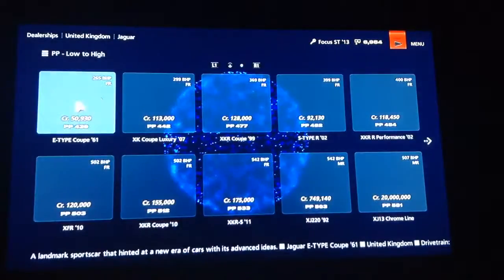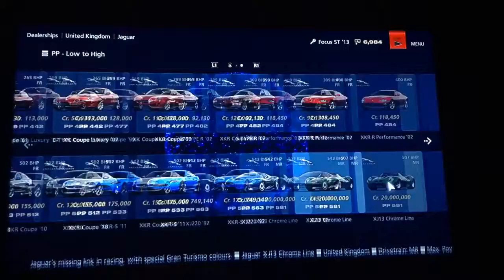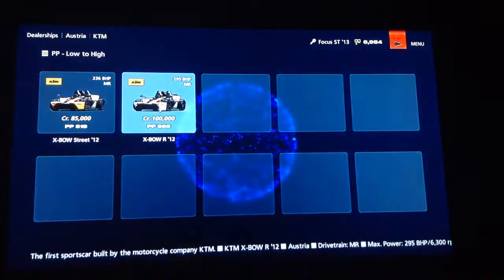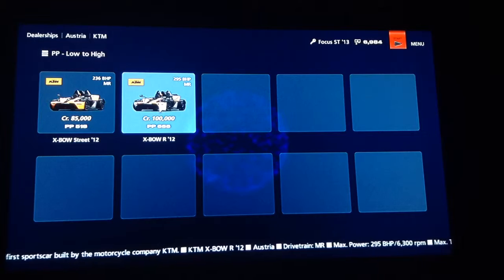Hommel, Jaguar — they have the XRS 11. I'm not sure who the next one is. KTM has two very nice kit cars: 1236 BHP 1295, the KTM X-Bow Street and the KTM X-Bow R.